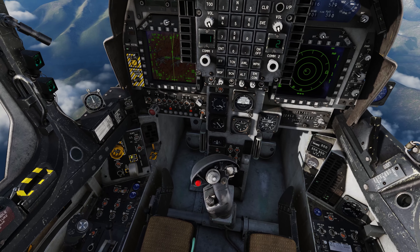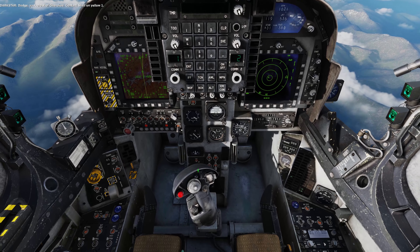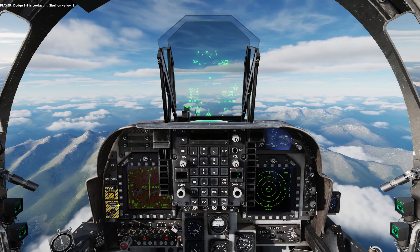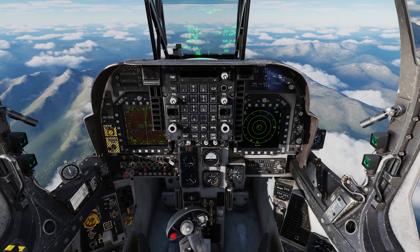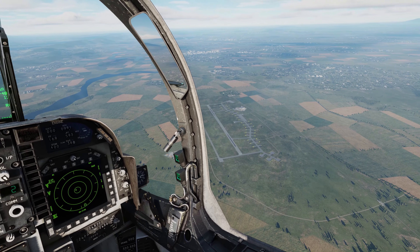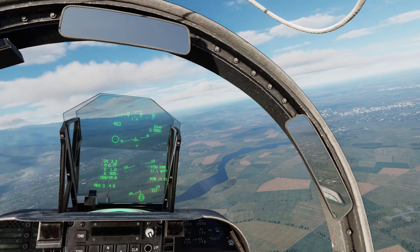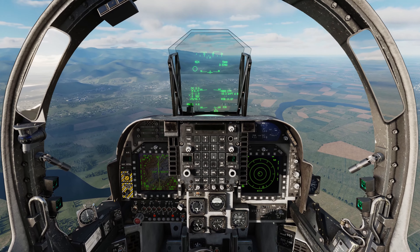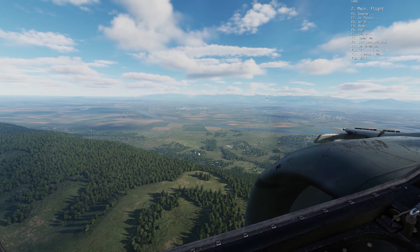We've got waypoint 7. They're inviting me to the tanker but I really don't think I need it — I still have over 5,700 pounds of fuel. And there's Kutaisi — pretty familiar with that base, done a lot of campaigns flying out of there. We're on our way to Kopitnari. I'm going to let the guys know to go home — we're going to land.